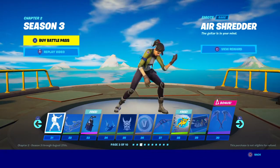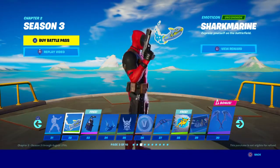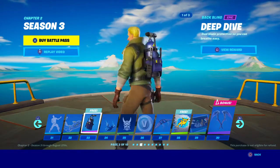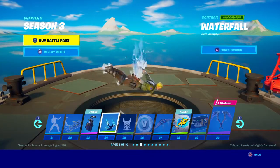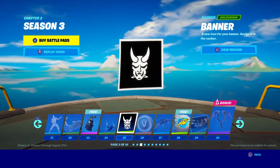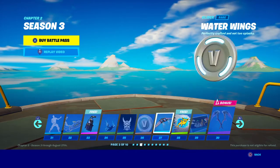I like this Air Shredder — it's nice. Shark Green — okay, this goes with Jonesy, the skin that's on me right now. It's Waterfall. I love this, this is so cool. We got this banner — don't know what it means — but okay, 100 V-bucks by Epic again.